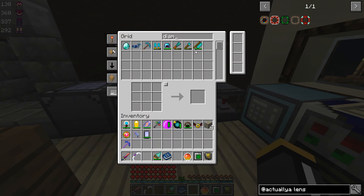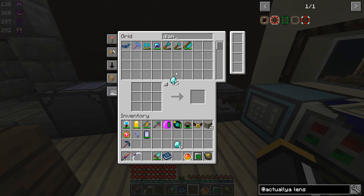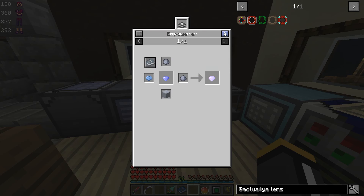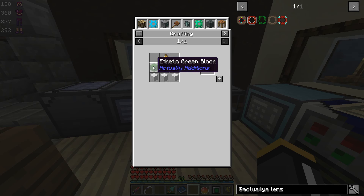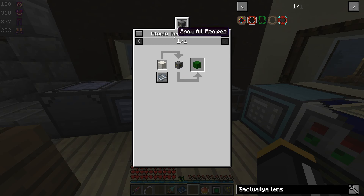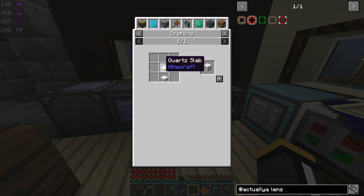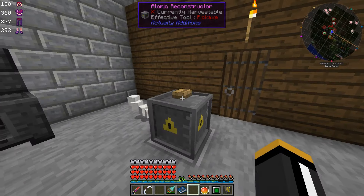We might even have some already — no, we don't. We're going to need seven. And then we're going to have to take those dimatine crystals and empower them in the empowerer. To make the empowerer, we're going to need the empowerer itself in addition to four display stands, so we're going to end up making five display stands, which means we're going to need fifteen of each of these — fifteen aesthetic green blocks and fifteen aesthetic quartz. These are also made in our atomic reconstructor, so we're going to need fifteen chiseled quartz blocks and fifteen regular blocks of quartz for the green blocks.